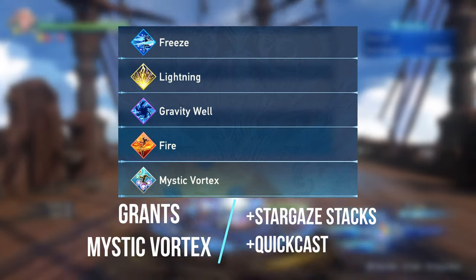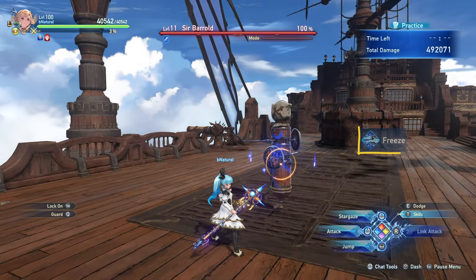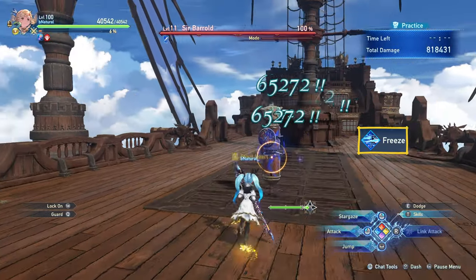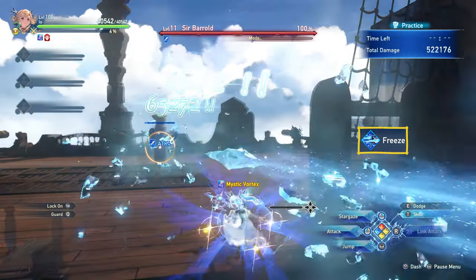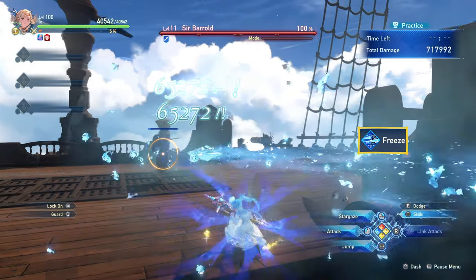Of our 8 spells, these 5 grant Mystic Vortex stacks, so let's start with these. Freeze dashes you back and shoots 5 bolts at the target. If you're too close to a wall or object, some of the bolts will collide with it and not reach the target, but generally, because this is a low damage skill that's mainly used for Mystic Vortex, I tend to not worry about that.